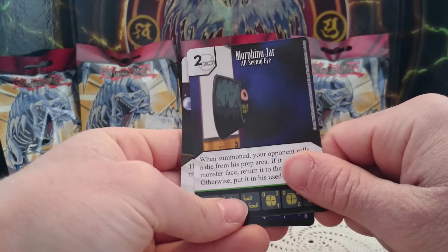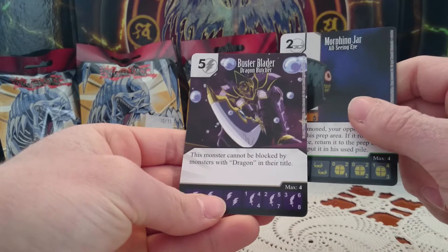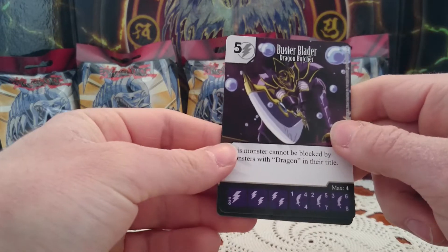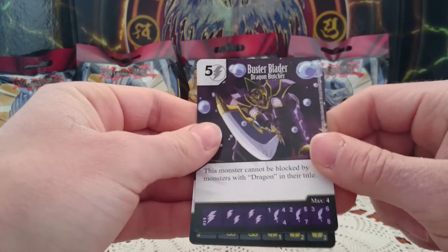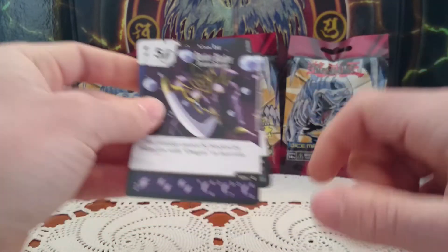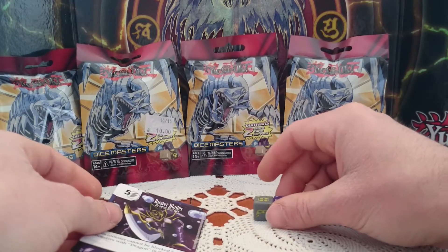For the first pack we have Morphing Jar, uncommon, and Buster Blader the Dragon Butcher, which is common, but it's a very cool looking card — I like the art. Here are the dice, let's set it aside.